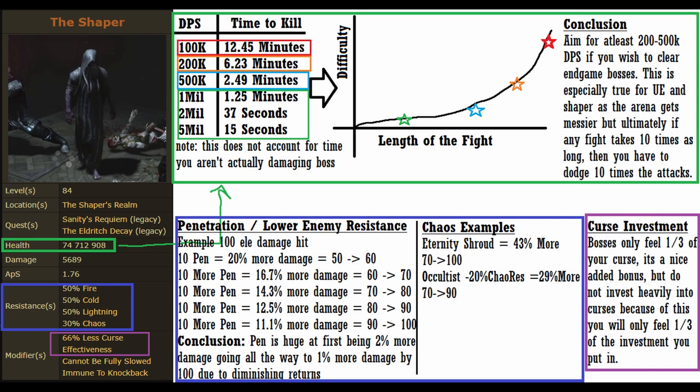Also on Shaper's stat sheet, and this is true for most other endgame bosses, you're going to notice he has very high resistances. From this we can see the importance of penetration and/or lowering the enemy resistances. Penetration like most things has diminishing returns, which can be seen here — each additional 10% I get yields less and less out of it, but its early value is very powerful and strong to consider when planning out your character offensively. Last lesson from his stat sheet: notice the 66% less curse effect. This means all curses you apply to him only affect him at a third of their value, so I would highly suggest never speccing into curse effect as a way of seeking damage on endgame bosses, as with all the investment you'll only yield a third of the effort out of it.